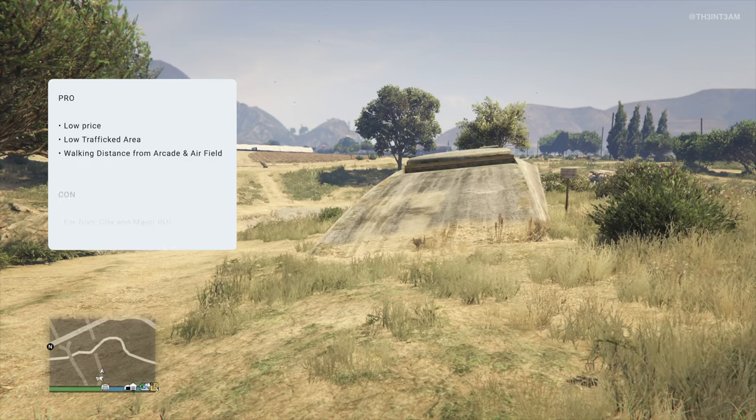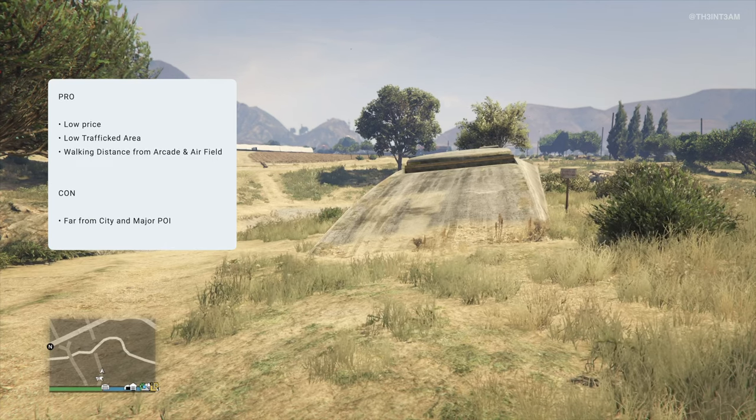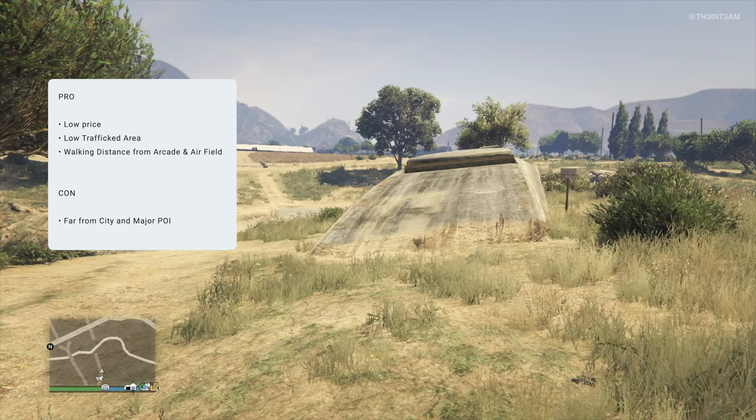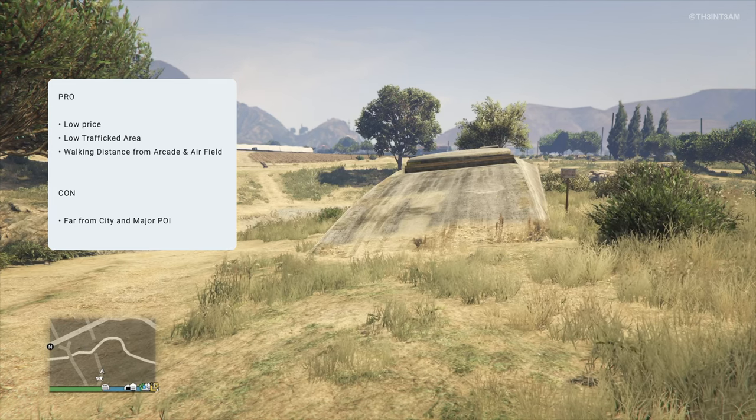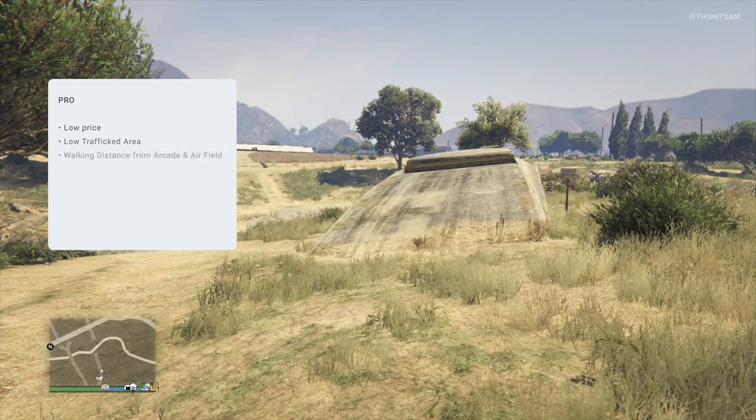The Graveseed Bunker is one of the lower-priced bunkers in a low-traffic area and is within walking distance from the Wanderama Arcade and the McKenzie Airfield, but its distance from the city and other major points of interest could be a problem for some players.